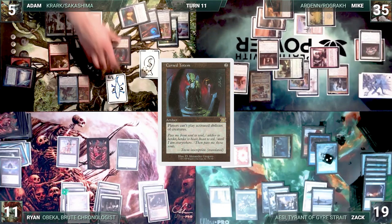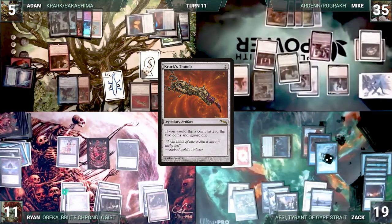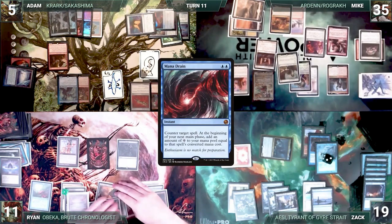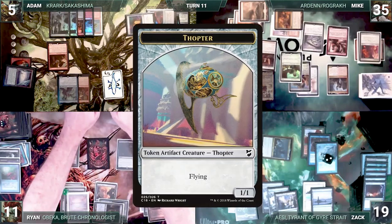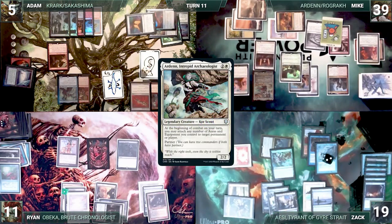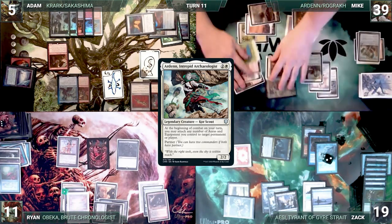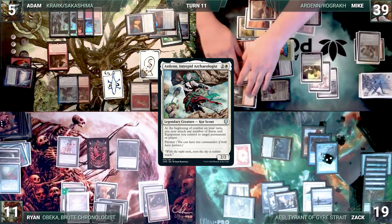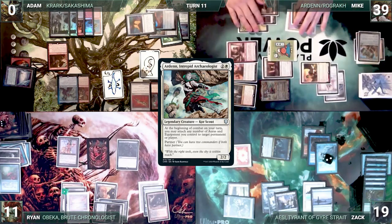Adam then casts the spiciest card to ever see a CEDH table: Krark's Thumb. Adam then passes to Mike. Mike draws and in his first main phase casts Sunforger. Ryan responds by casting Mana Drain targeting Sunforger, which resolves. Mike then casts Conqueror's Flail and moves to combat, triggering Arden and Loyal Apprentice which creates a 1/1 Thopter. With Arden's trigger on the stack, Zak casts Nature's Claim targeting Colossus Hammer — it resolves, Mike gains four life and the Hammer is destroyed. Arden's trigger equips the Flail to Aven Mindcensor. Mike attacks Zak with Arden, Stoneforge, Loyal Apprentice, Drannith Magistrate, Winota, the Thopter, and Adam with Aven Mindcensor. Winota triggers three times and Mike fails to find for all three. Adam takes six damage and is killed. Zak takes eleven.